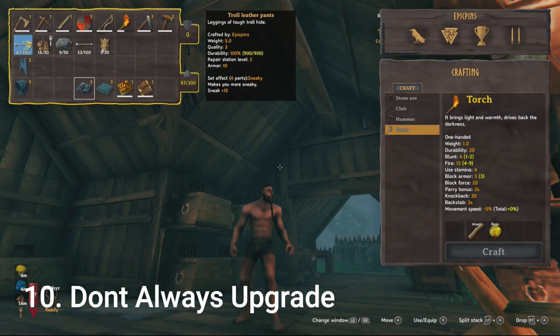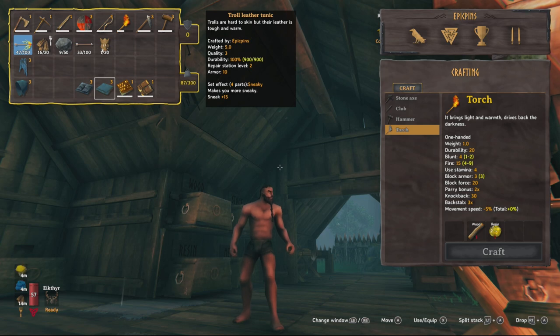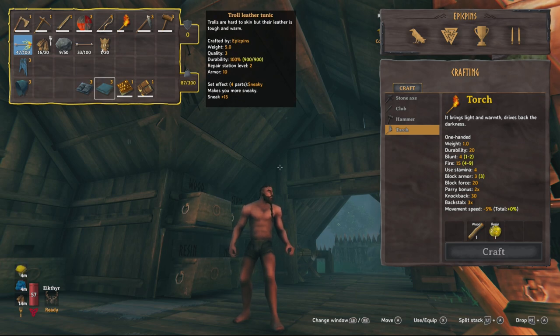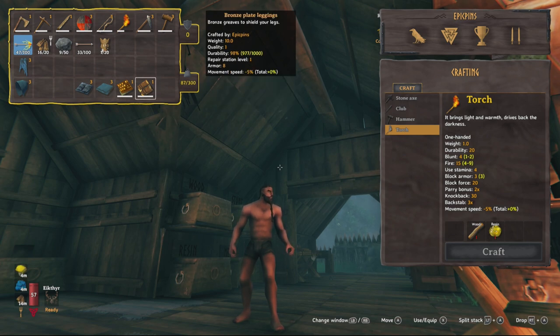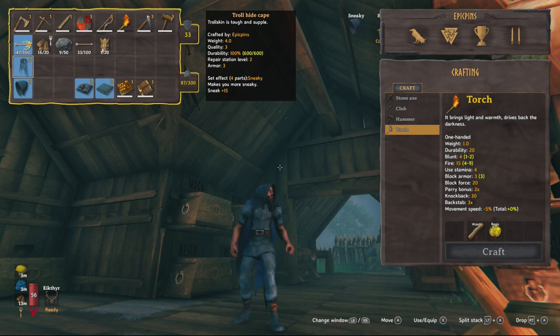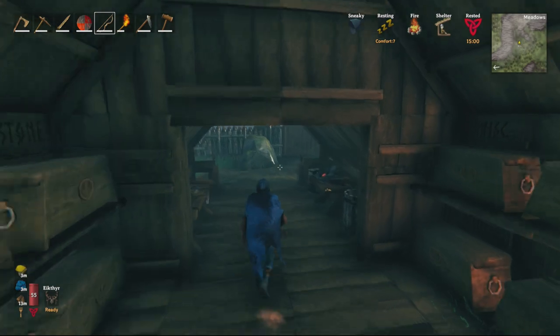And for the last tip: upgrading items to the next stage isn't always better. Pay attention to the numbers. For instance, if you're running stage three troll hide armor and want to move to bronze armor, it's not inherently better right away. You'll need enough bronze to upgrade it a few times before it actually benefits you. Right now it will just be heavier armor that doesn't give more damage resistance than what you currently have. Unless you have issues with armor breaking, those extra defense numbers don't matter immediately. Pay attention to how much defense it actually covers and upgrade when you actually need to, not just because it's the next item.